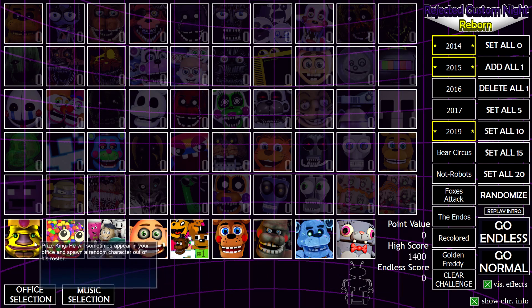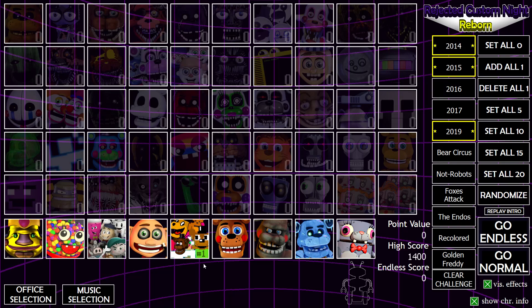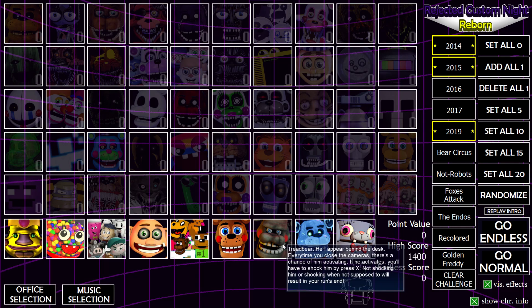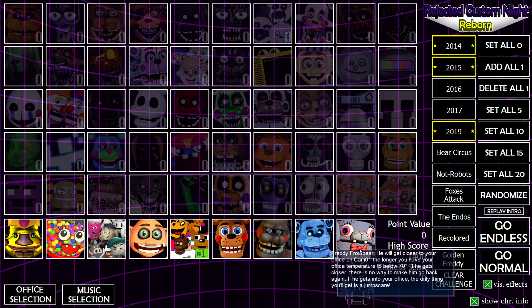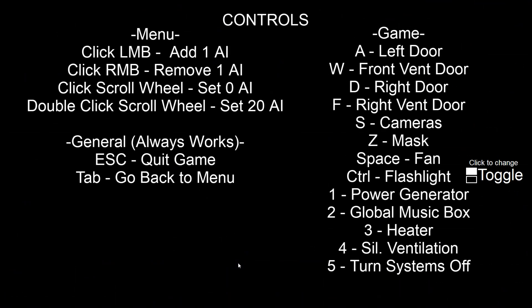All right, so I think what I'm going to do now is go back to the Halloween office — I forgot to re-enable that. I'm thinking if we go into normal mode without anybody on, I heard there's maybe a secret if you do 050 mode. Maybe we can get Prize King to spawn Dreadbear or Freddy Frostbear so we can see what they're like. Let's see if they'll appear.